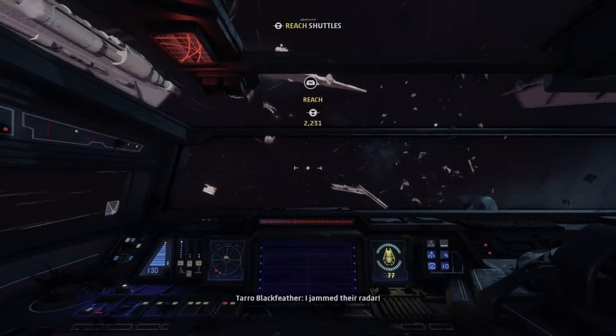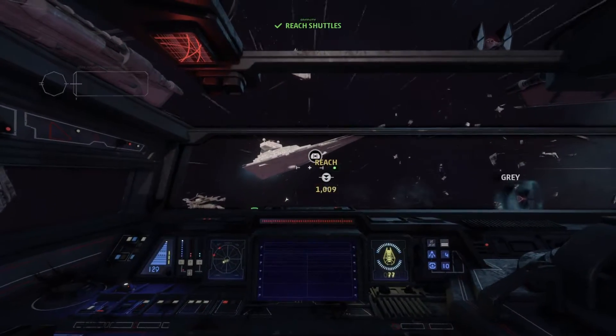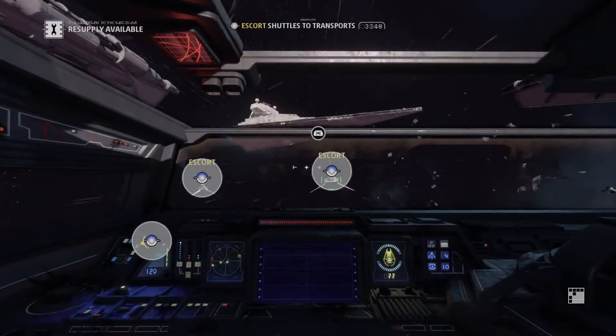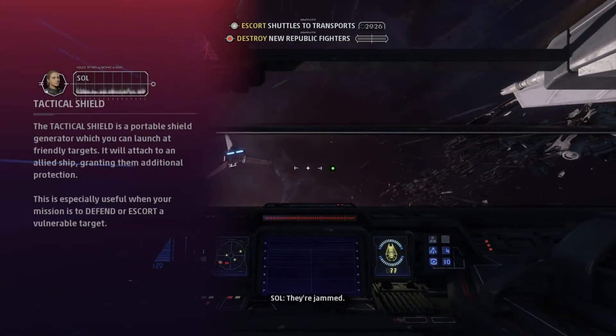They jammed their radar. Shuttle's reached. Let's move. More rebel fighters inbound. They're jammed. Let's get started with the sensor — they're not baffling, they're flying.